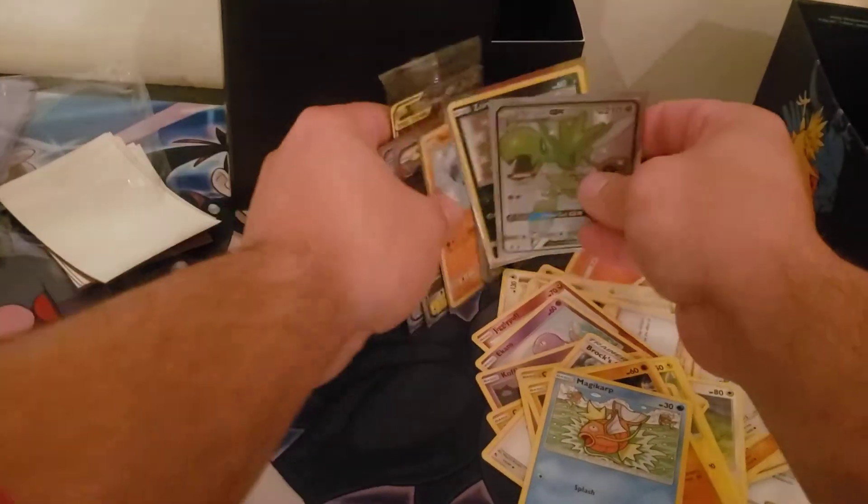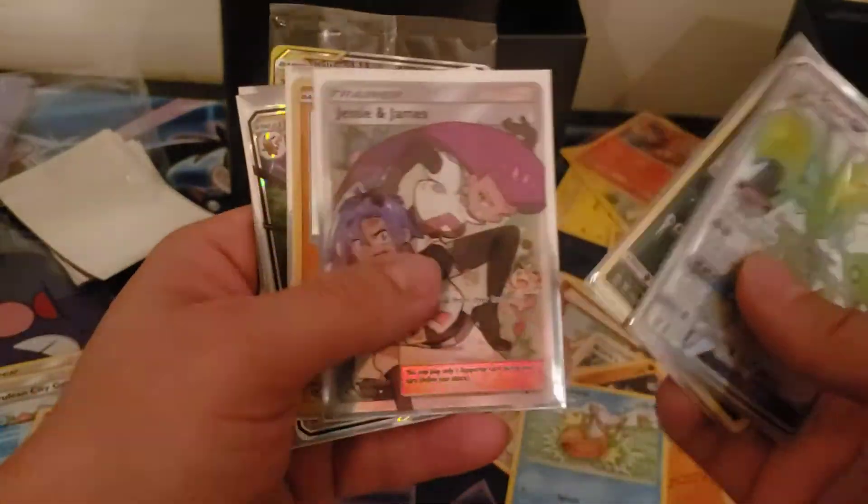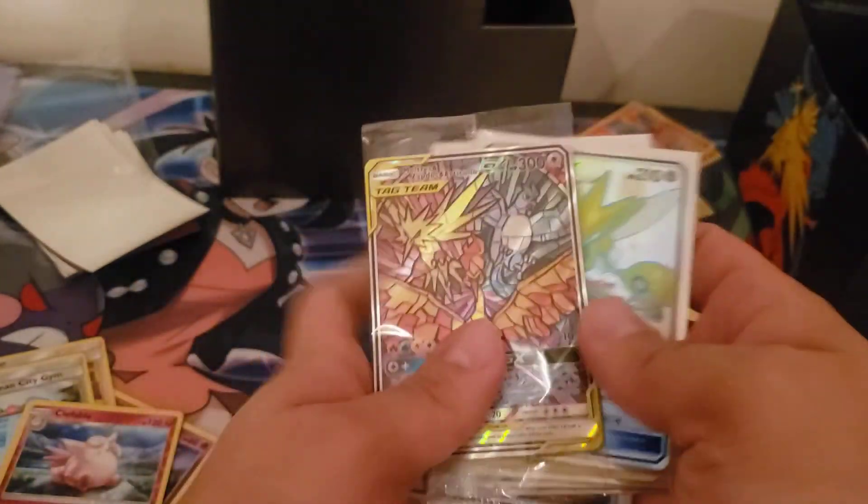Alright, so these are the pulls: the Scizor — this is rude — Jesse and James, Rockwell, and then the stained glass Mortuses.